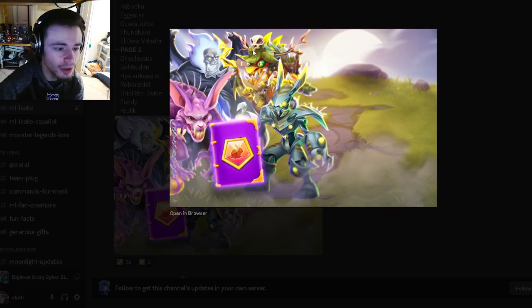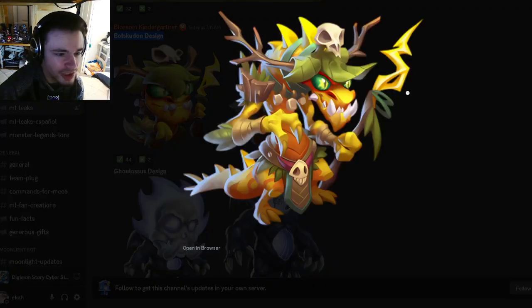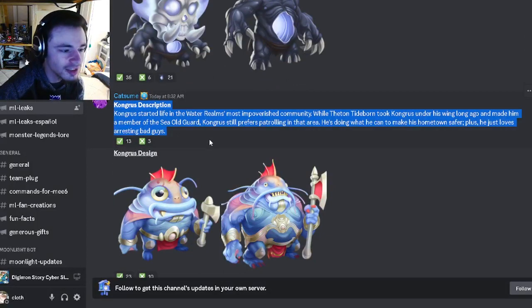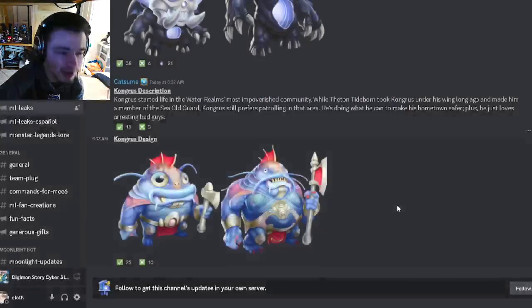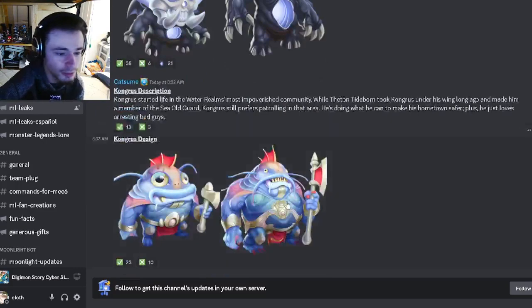These two on top are also brand new monsters, but this is Robo Rabbit. The one on the left and the two back ones are new. We also have Bulk Scudon right here — he's a new monster, he looks really cool, he's like a dragon. And then we have Goulossus, which looks okay — he's just got a big hole in his stomach, not sure why, but it looks pretty cool. Then we have Krongus's description and design, and he looks pretty funny. All these monster designs are pretty cool.